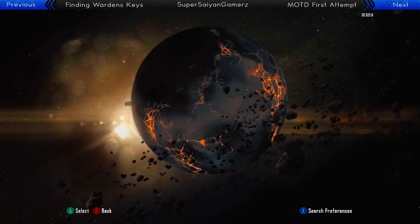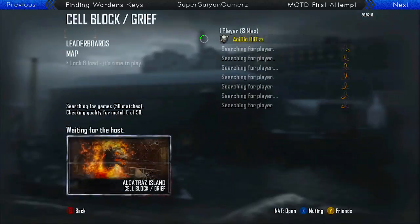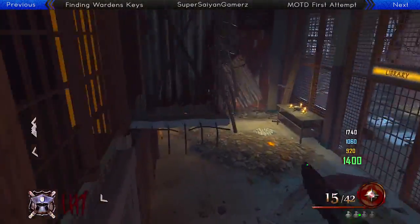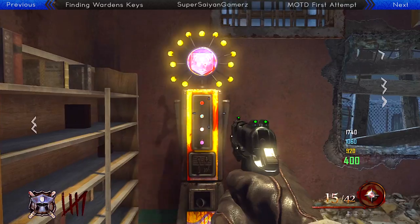So pretty much I'm going to show you guys where to get it, how to get it, and all that cool stuff. First off, obviously you guys are going to load up Grief mode in Mob of the Dead. And then once you guys spawn, you spawn in this main middle room here. Take a left, go down the stairs, and through a door that costs 1,000 points is PHD Flopper. And in that same room, to the right, is Mule Kick.